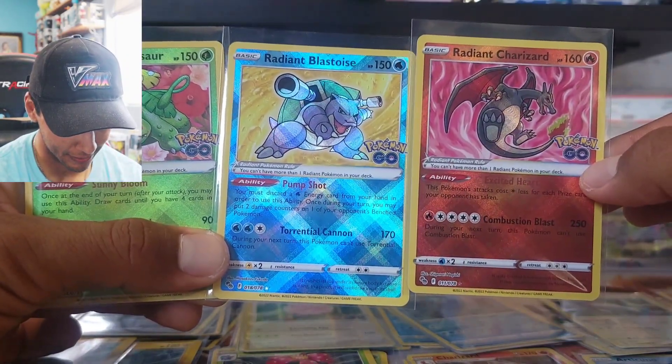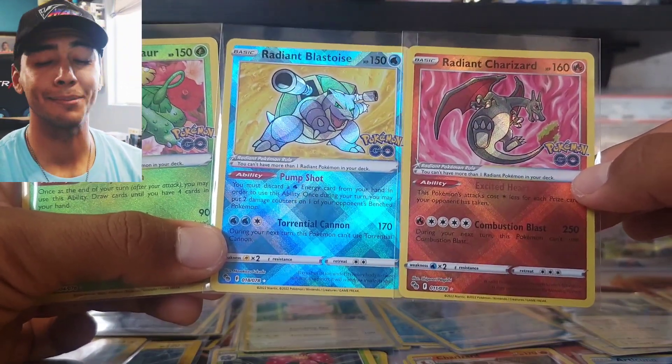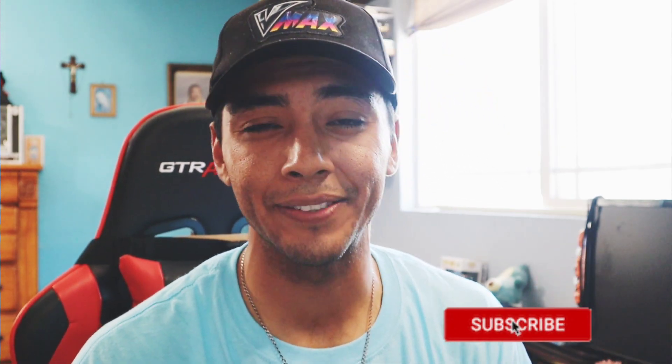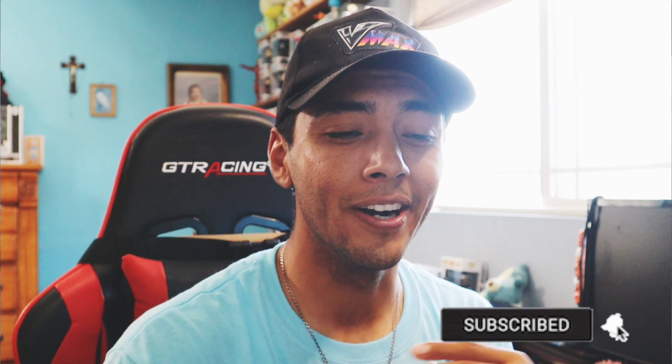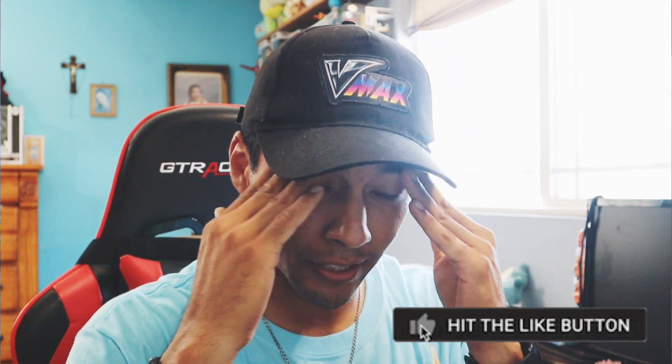An Alolan Executor V and a Con Kelder V regular — three Slacking Vs total. And the ones that take the cake: all three radiant cards — Radiant Blastoise, Radiant Venusaur, and Radiant Charizard! Look at that beautiful collection! We didn't get the alternate art Mewtwo V, but honestly I'm really really happy and satisfied. That was today's video — if you liked it, hit that like button and subscribe! I'd really appreciate the love and support. Take care, stay elite!